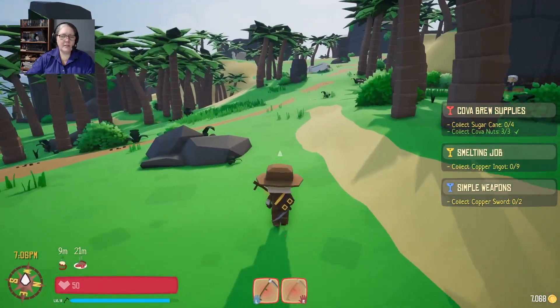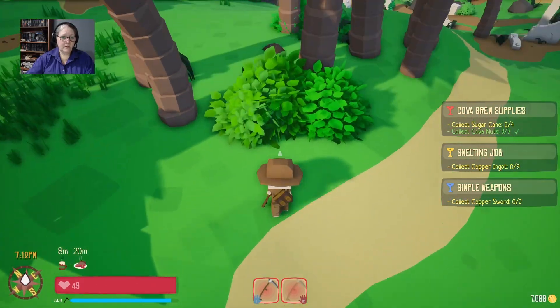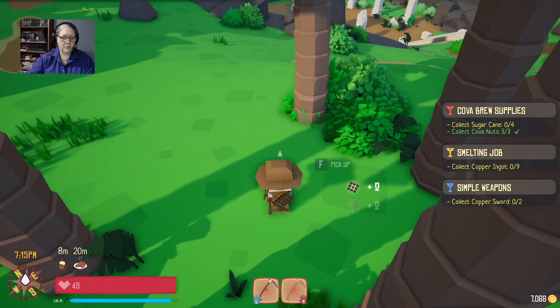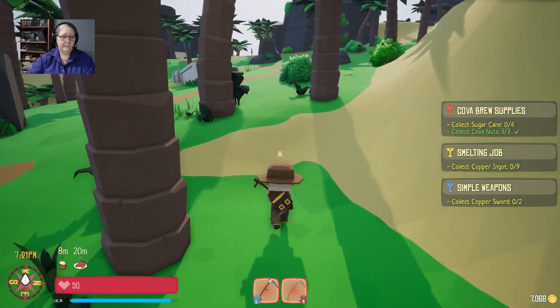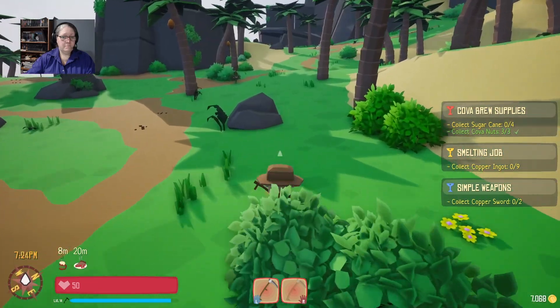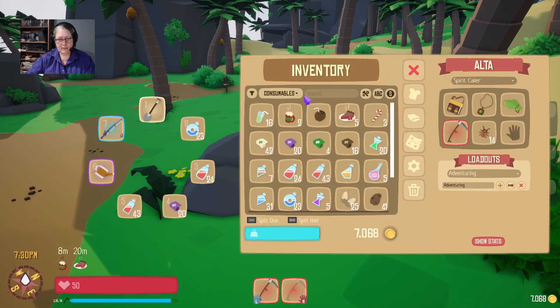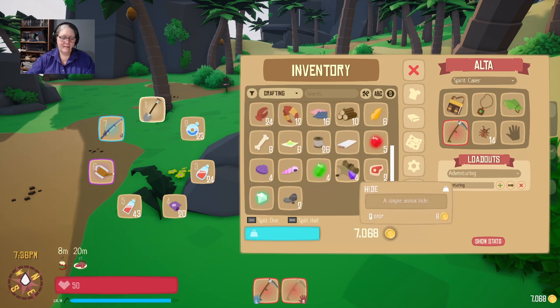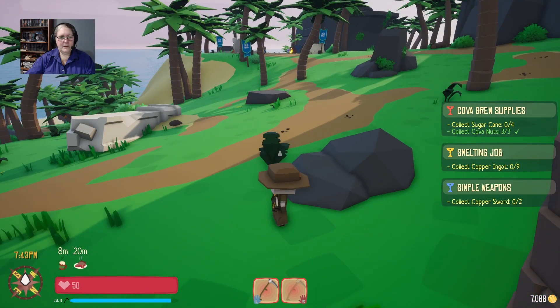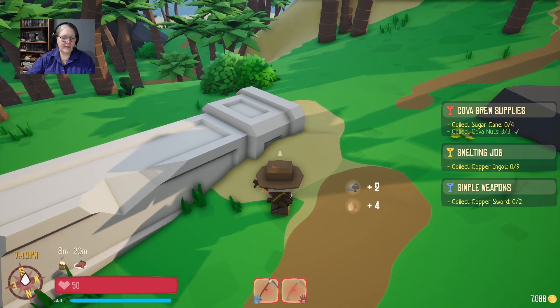We're slowly heading toward the top of the waterfall, in case you're wondering what I'm doing. Bad rat! I know that one lives there — what is wrong with me today, just distracted. Do I have enough boar hide? I really don't want to get murdered for nothing. Four boar hides — I'm sure I murdered more boars than that. We're going to have to go put ourselves in physical danger to get more piggies.